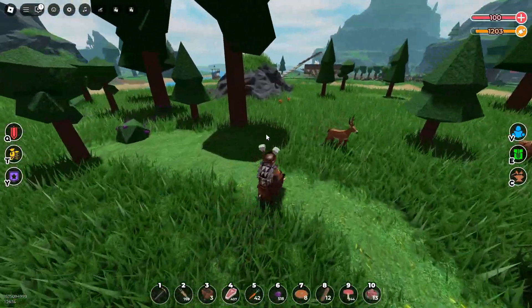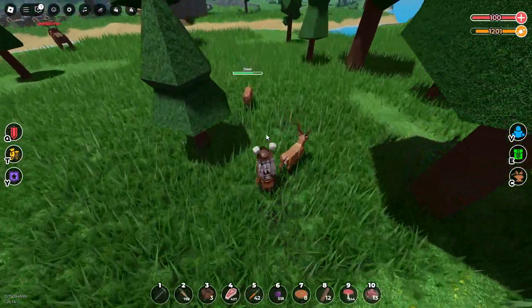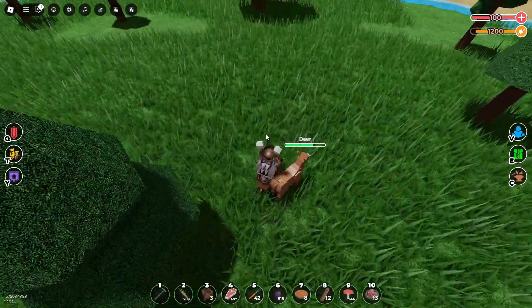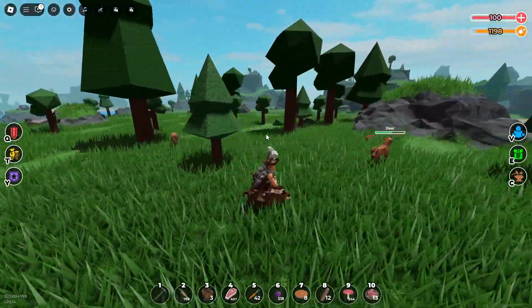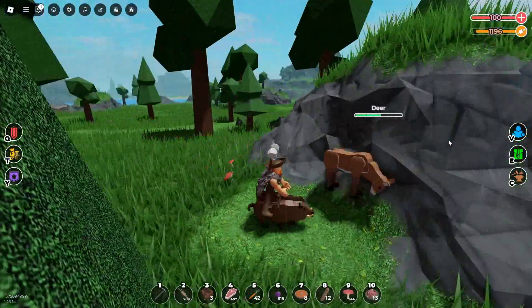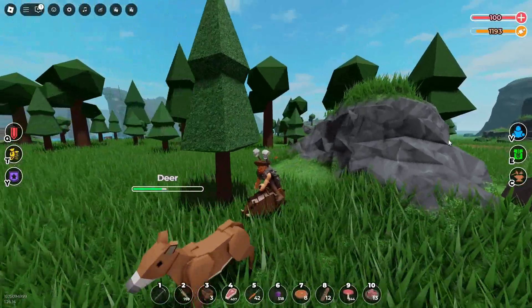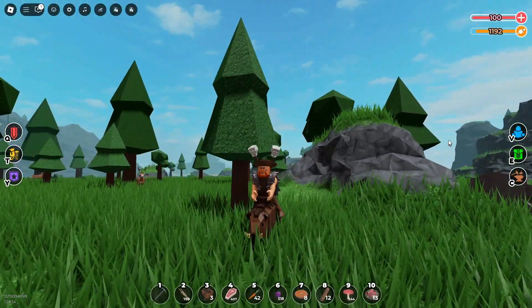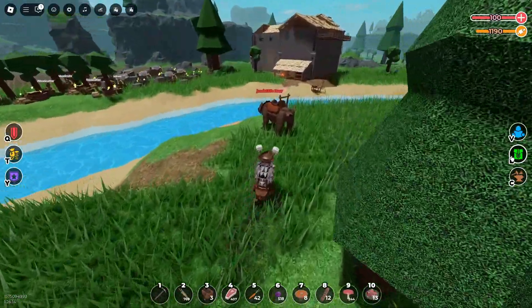That's cool. Let's try its attack. Oh, that sent the deer flying! Let's try this deer again. You can see the animation — it has this kind of move where it clears the path with its tusks.